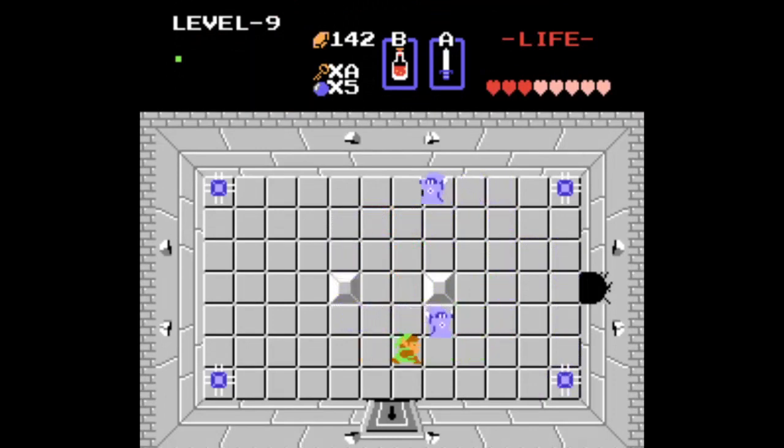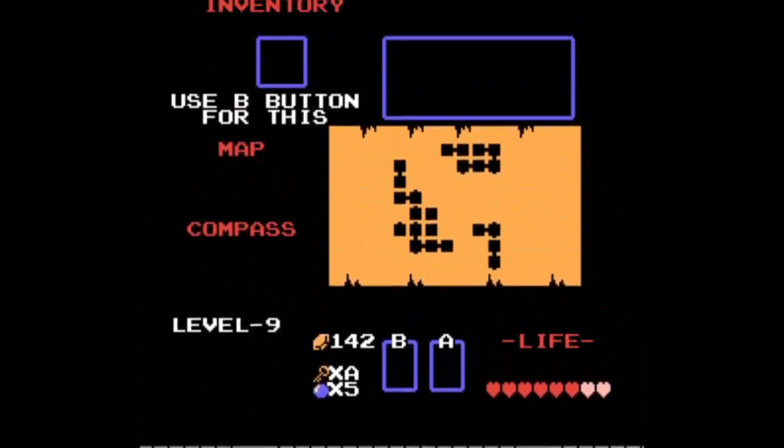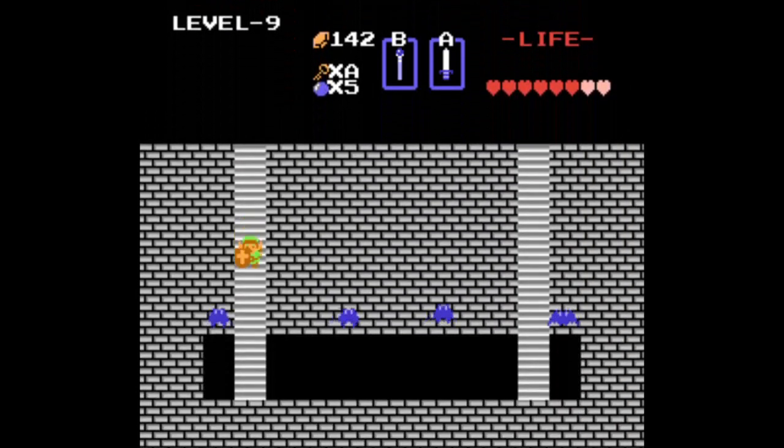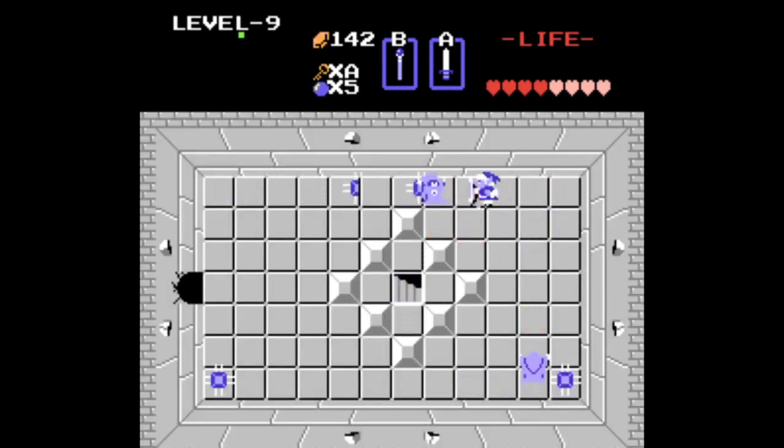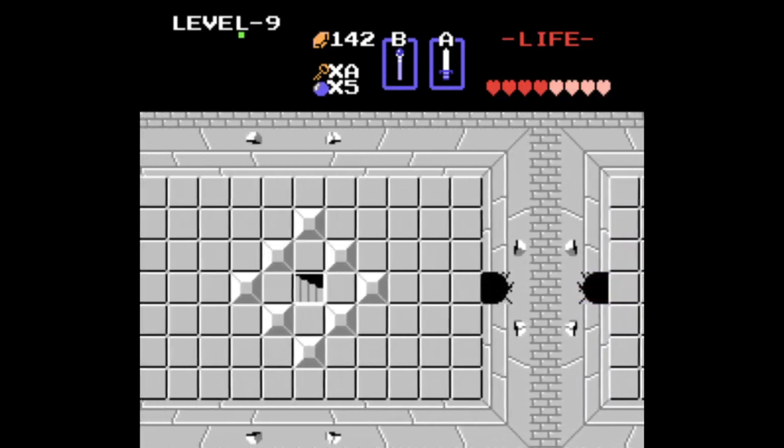I burned my red potion here to get back to full life — that's usually where you'll need it in one of these two wizrobe rooms. Took another hit from the spike trap, but went down the hole and came back around. We're through the thick of it. One more difficult section to go before the Ganon fight. The next section has an already-bombed wall, so we can blitz right through.